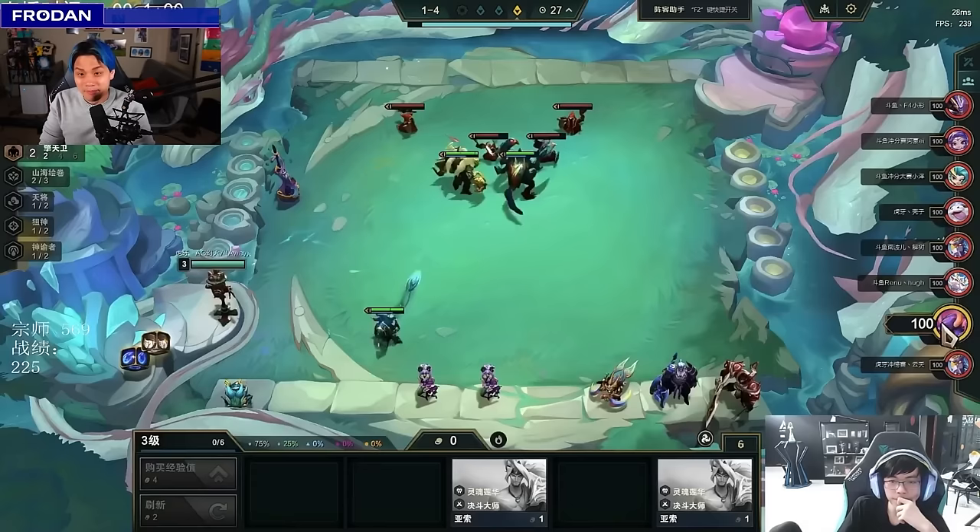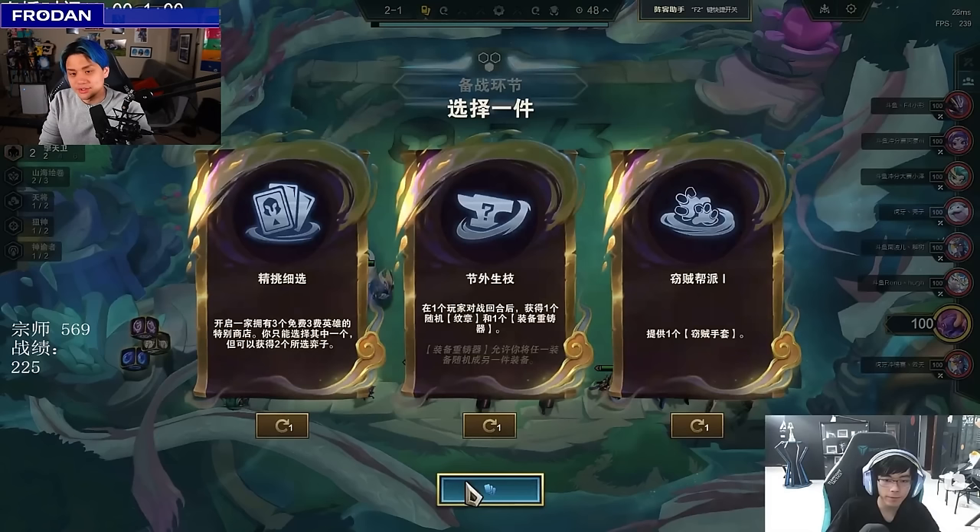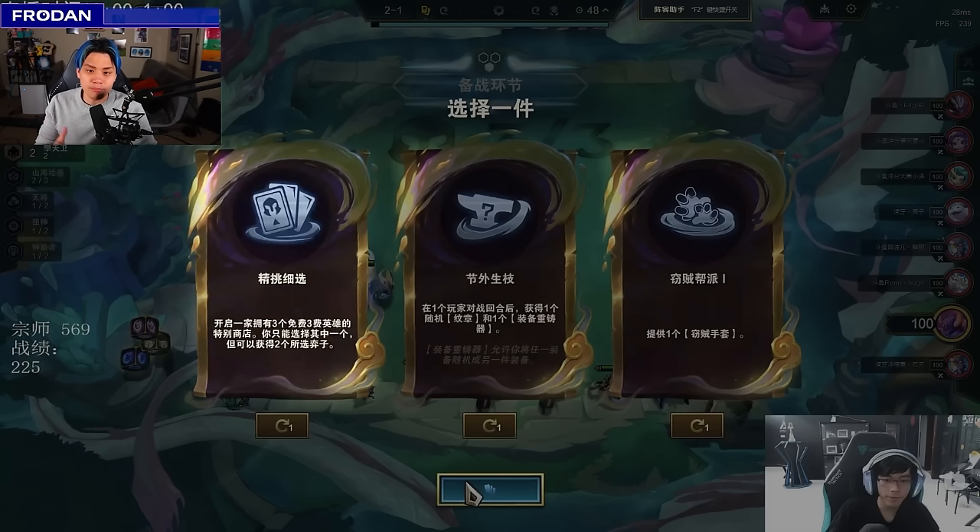We're going to hold on to a bunch of pairs and see what the augment has to offer. Right away we have Pick of the Litter, Branching Out, and Band of Thieves. Pick of the Litter is a really powerful tempo-based augment — you get a pair of three costs and direction early, like Bard or Aphelios on this patch. You could also try fortune fishing, but there are 13 three-costs and finding two is unlikely.